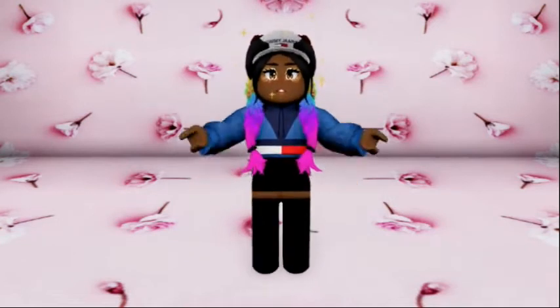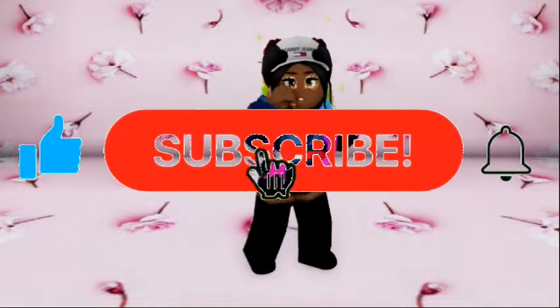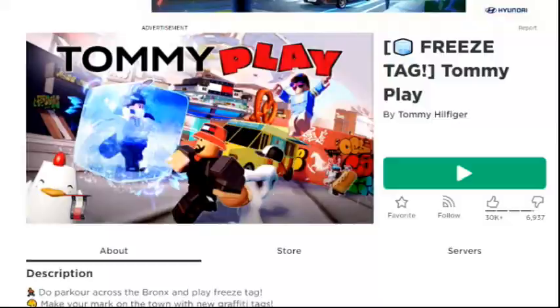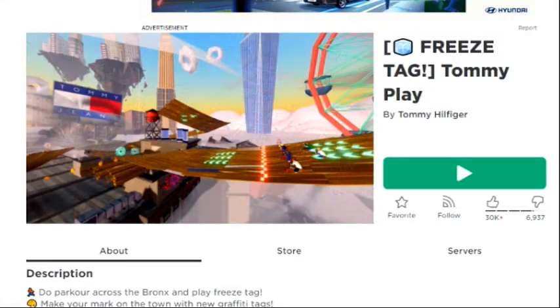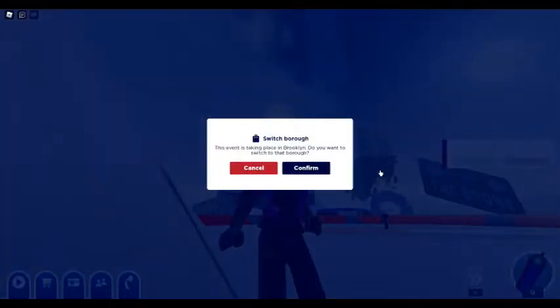Hey gang, want to know how to claim this windbreaker jacket with the cap to match? Well, do what you see on your screen. First, you want to go to Tommy Play — yes, this is the game you want to go back to — and once you get in there, you're going to set yourself up for a BMX race.